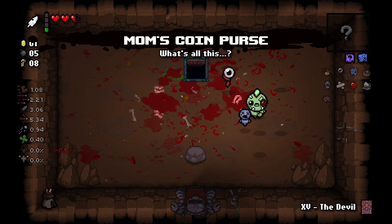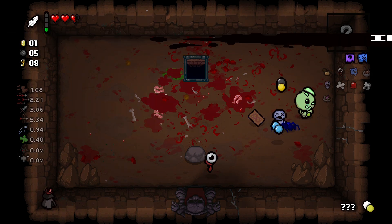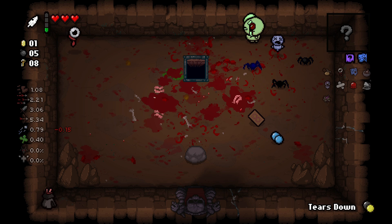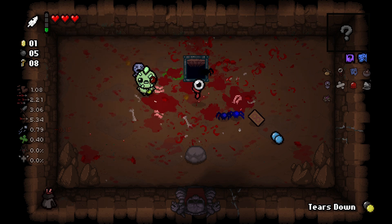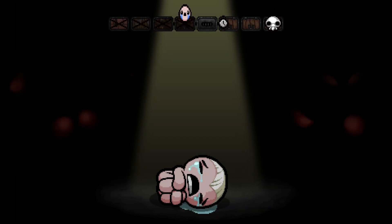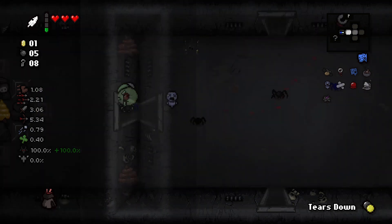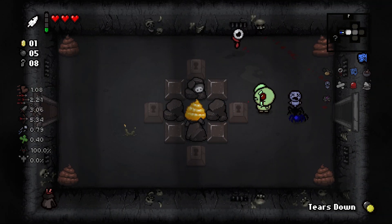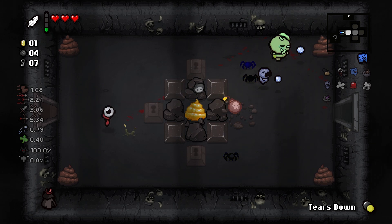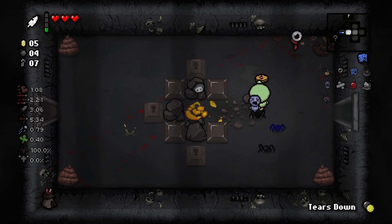The pills are all bad: health down, shot speed down, tears down. Are Eden runs just meant to be really difficult and not give you anything good? They're trying to ruin my life. We're on three hearts — we started with a million. We get all the coins and there are some in the bottom right poop too. I'm a poop destroyer of course.